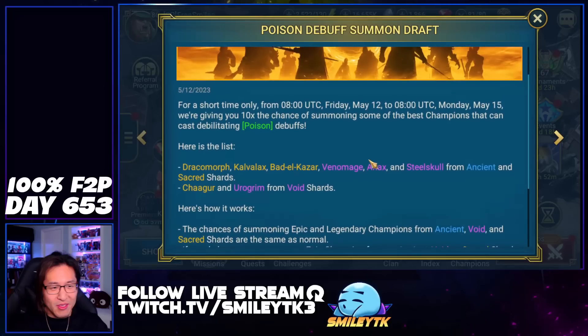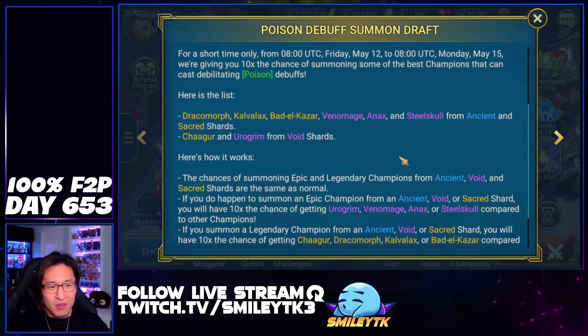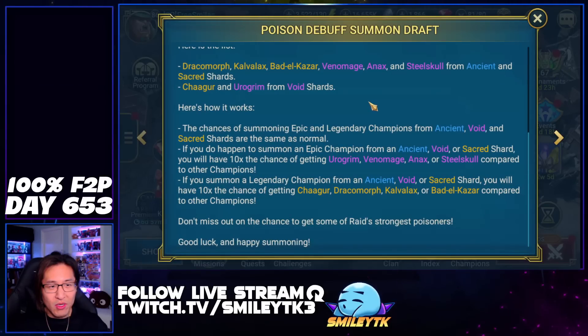What we have here is a 10x summons event going on for Dracomorph, Cavalex, as far as Legendaries go, Battle of Bazaar, Chaggrfrm, Void Shards — oh, and Eurogrim. It's kind of interesting.